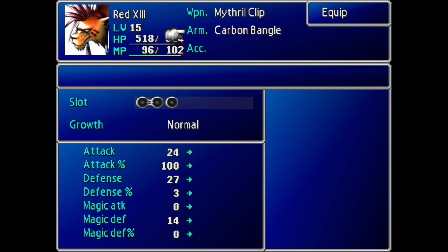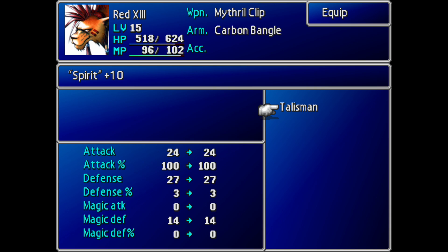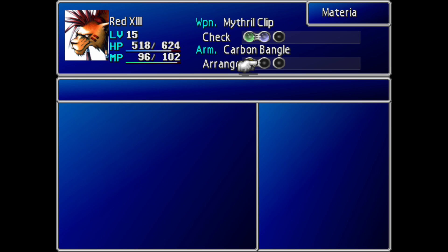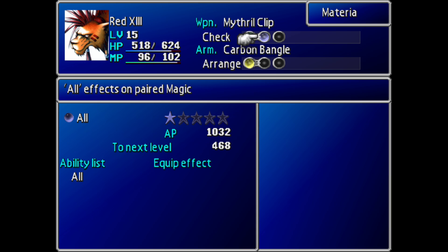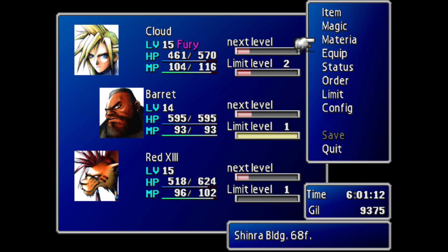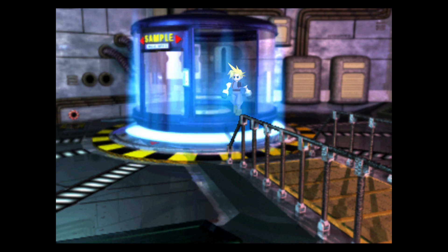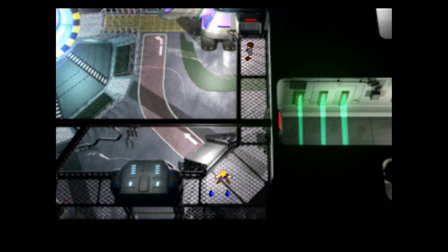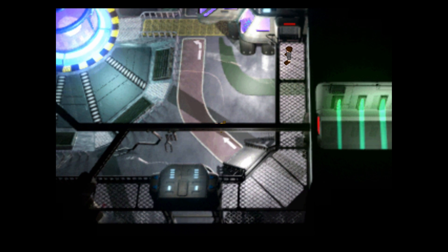Let's go ahead and sort out Red XIII's equipment briefly. We could give him the Talisman, although that's really going to be better off going to a magic user rather than a physical user like Red XIII. Everything else looks pretty good. We don't have Tifa with the elemental materia right now, but that's fine — we don't really need it. Now we're going to head over here, and if we head up the ramp, there are a couple of potions we can grab.